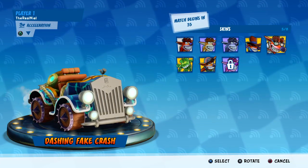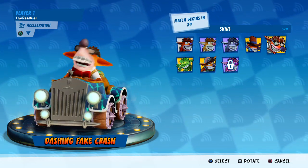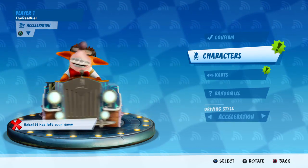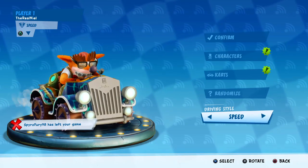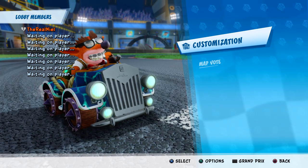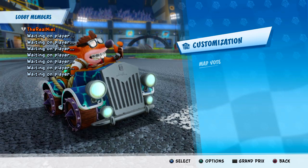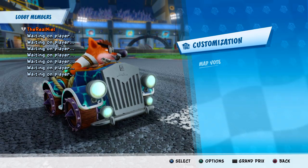The second legendary skin for Fake Crash is Dashing Fake Crash — I think it's the silver tier skin in the Prehistoric Playground Grand Prix. Not the worst skin; I really enjoy it more than the Cowboy Fake Crash skin though. The driving style is going to be Speed. For some reason the game still has issues with matchmaking, and it's getting a little bit on my nerves. I'm going to make a rant video soon about all the problems the online mode has, because it is unacceptable.